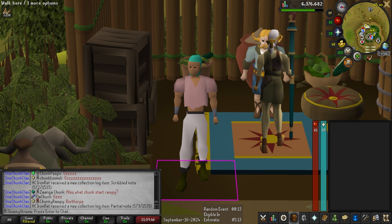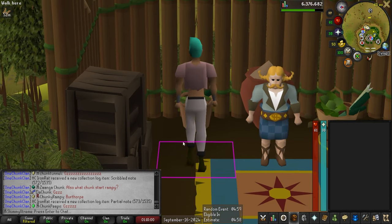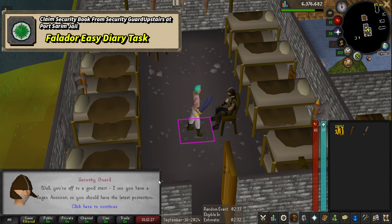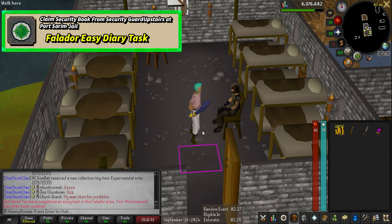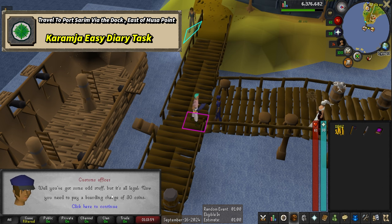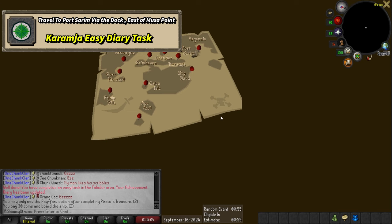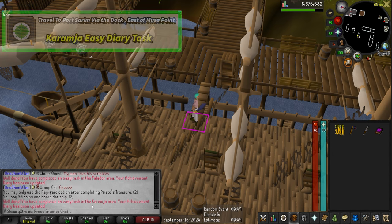Now we just have a couple of diaries and quest steps to finish off this chunk. One diary task is to claim a security book from the security guard up in the Port Sarum jail — you just talk to him and he gives you a book. Task complete, pretty simple. The last diary task is talking to the customs officer over in Musa Point and taking his boat over to Port Sarum — arguably even simpler. Task complete, easy enough.